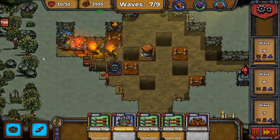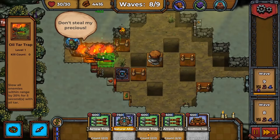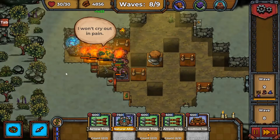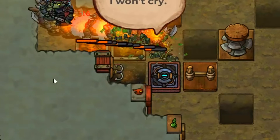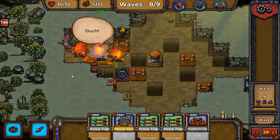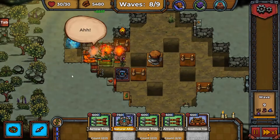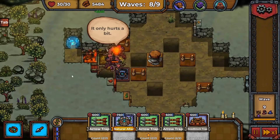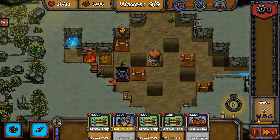We just keep advancing the waves because I need to see a challenge here. We're going to see a lot of enemies stacked up in one area, and we're also seeing a few witch doctors that get pulled into the pit. There's really nothing that these orcs can do — I almost feel bad for them. No amount of healing is saving them from the absolute slaughter.